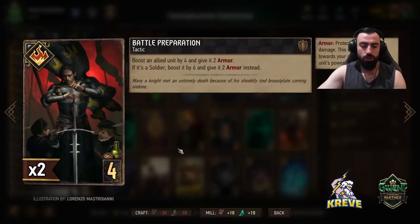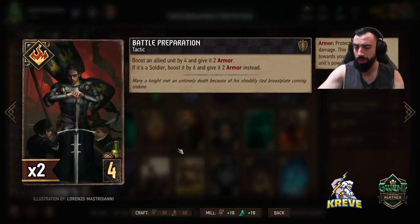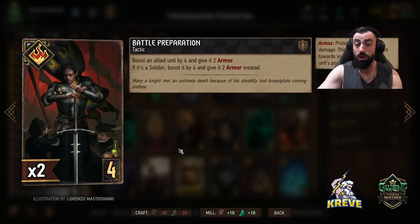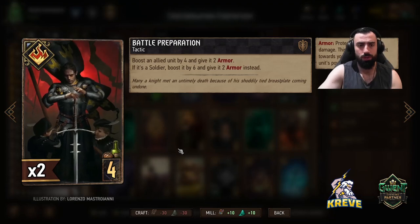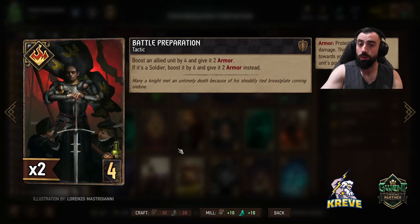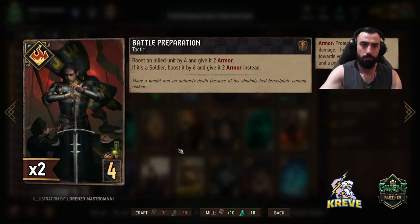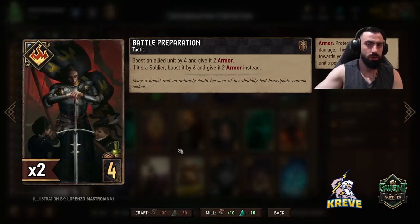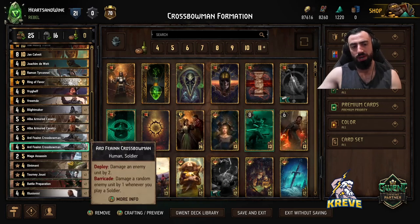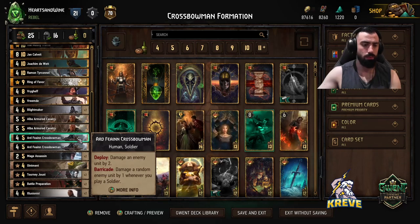Battle Preparation. We've got a lot of tactics in this deck because we're playing Calvate, to ensure that we get Calvate as early as possible in the match. For the most part I find Calvate round 1, which is pretty nice. This allows us to boost a soldier by 6 and give it 2 armor — that's what we're aiming for when playing Battle Preparation, because we're playing so many soldiers. Perhaps you could use Battle Preparation to give armor to a crossbowman that's lost it, so it can still stay active with the Barricade.